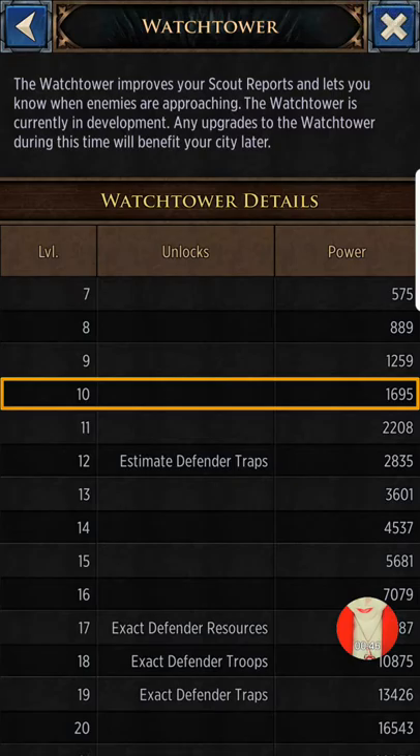What you really want to do is get your watchtower up — this gives you the best information, especially when you actually want to start attacking. Once you get to 30 you've gotten some decent power just from the building itself, but you really want to get to 17, 18, and 19 to get those exact numbers. That way when you're attacking somebody, you don't have to guess — you know exactly how many troops, how many resources, and how many traps.